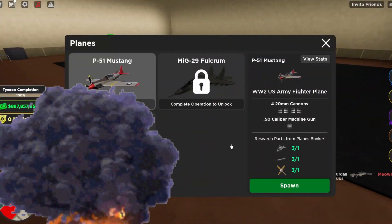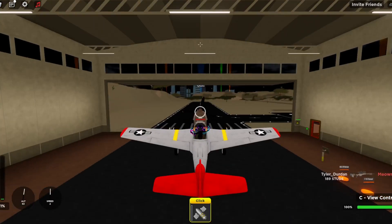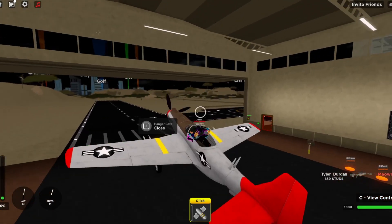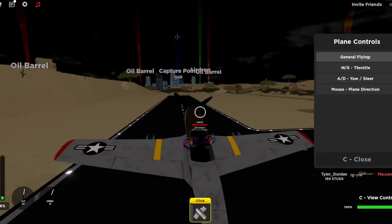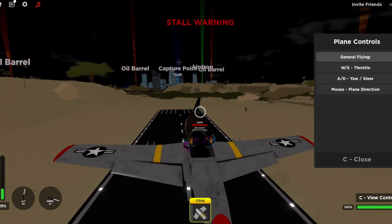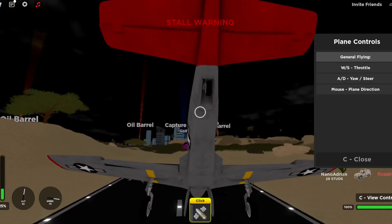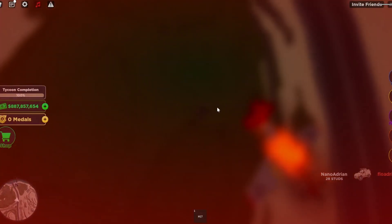All right, so this is what you guys will probably want to see. This is the new P51 Mustang. I'll be making a video about the new planes later, but this is basically the P51 Mustang. The controls are pretty simple. W and S to throttle up. Rob, this game is rigged.